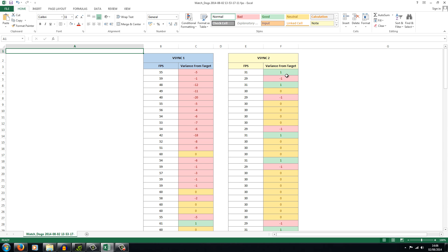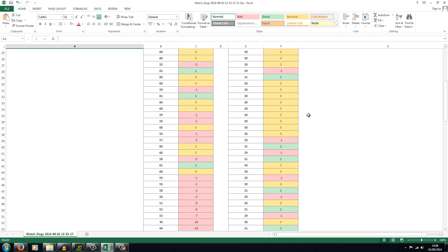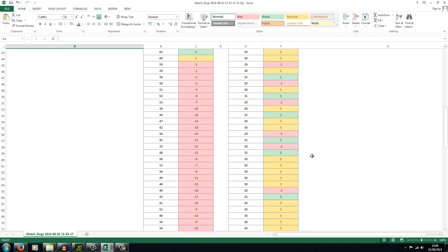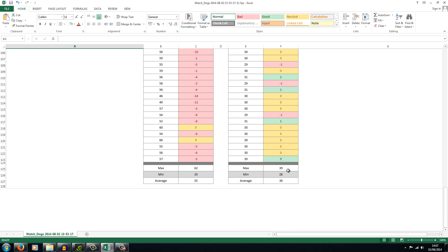For V-Sync 2, same color coding — mostly yellows, meaning it hit its target. Occasionally it gained a frame or lost a frame, just correcting itself. Whenever it loses a couple of frames it regains them — it's a little blip, something making it want to push more frames out. So it is better; it's not perfect, but for me it makes the game playable. At the bottom, I had a max of 39, a minimum of 28 — only two frames different from my target of 30 — with an average of 30. I hit it, I achieved it, and that makes a big difference. I would recommend trying this and seeing if it works for you.